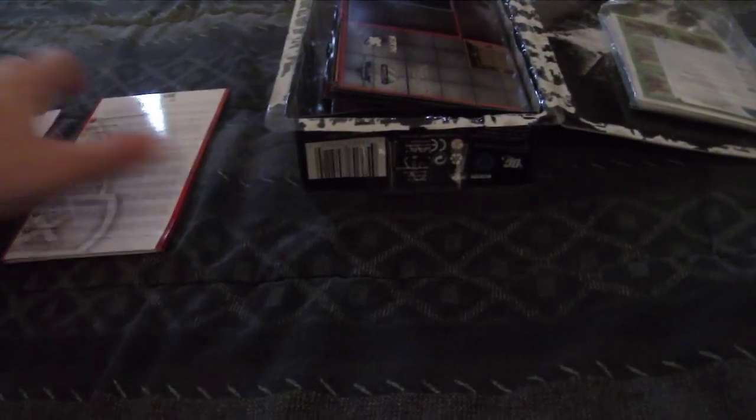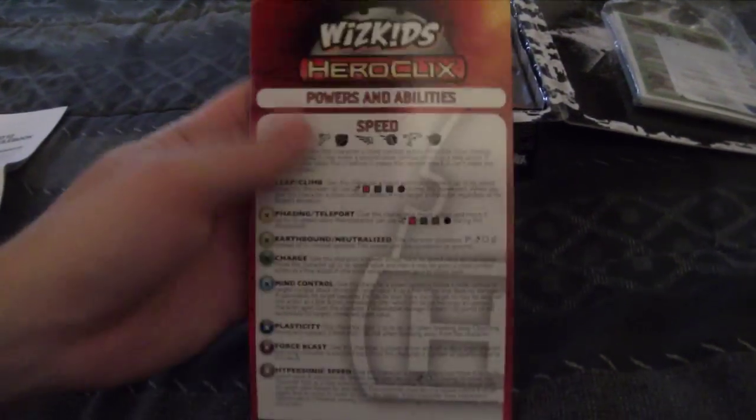I figured if I was going to start with any set I'd just get the one with the rule book. I know you can print it offline and stuff like that but I figured what the hell, just get it this way. It comes with the instructions and a powers and abilities card. I haven't read through these at all - I just literally opened it. I'm sure it just gives you the different damages, defense, and all that stuff. So that's pretty cool, I can't wait to read through this.